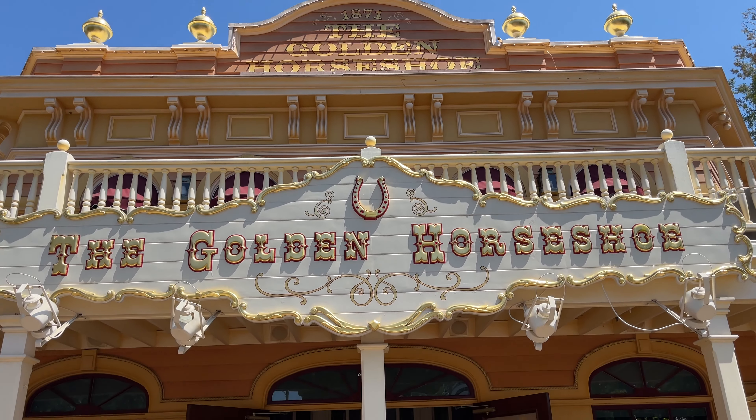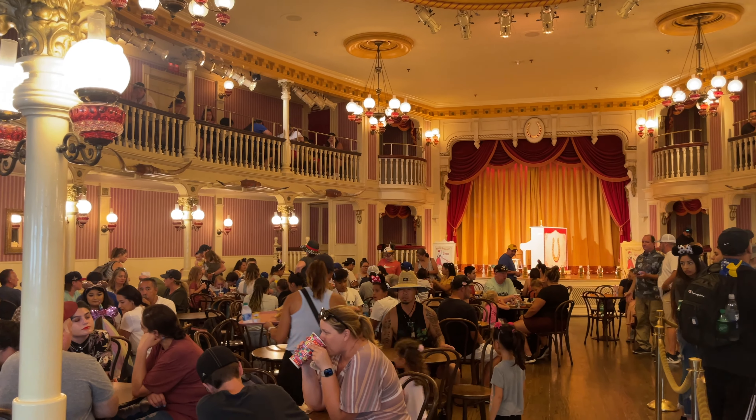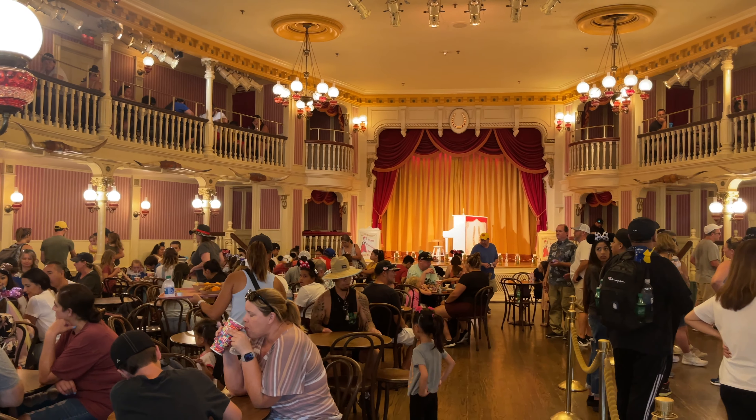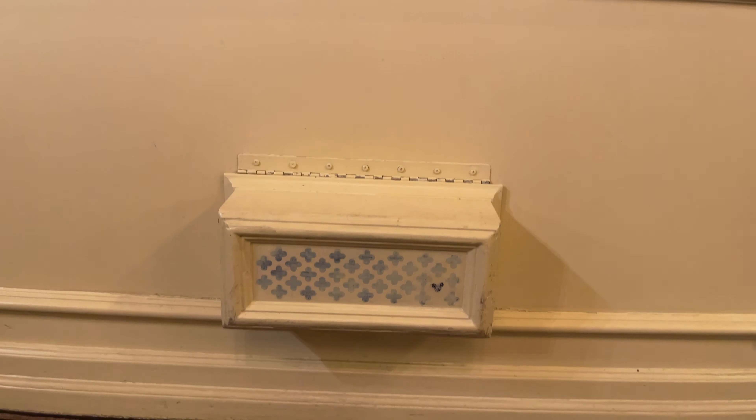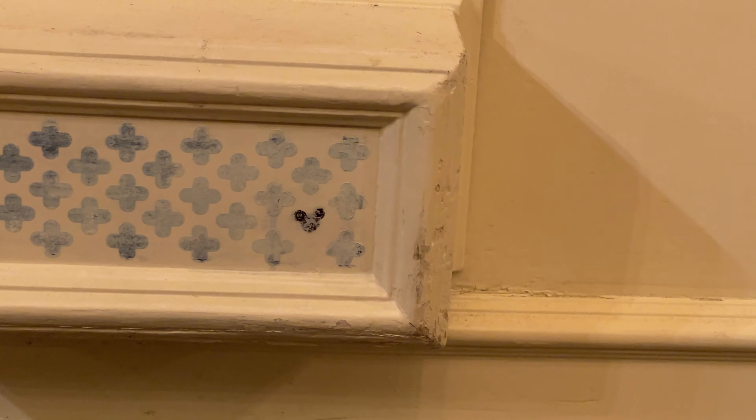In Frontierland holds the Golden Horseshoe Casino. As you enter the casino, you'll notice the stage with the piano at its center. Head over to the stage and look beneath it. There are what looks like air vents below the stage, and one of the holes in the air vents is in the shape of a classic Hidden Mickey.